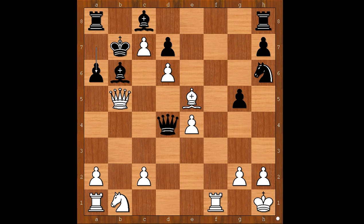Bishop to e5, attacking the queen. a6, attacking the white queen. Bishop takes on d4. a takes on b5. Bishop takes rook. In this variation, the black king survived the king hunt, but he is much worse materially. Do you like these king hunt games? And what do you think of this game?